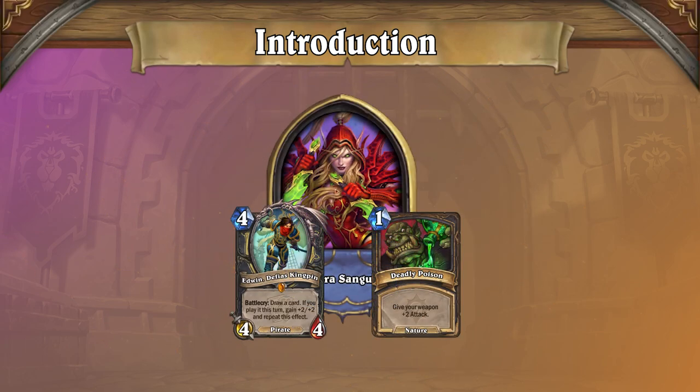Both Thief and Poison Rogue are littering the ladder, making up nearly 60% at the highest ranks. Honestly, at this point, it's more surprising when your opponent isn't a Rogue, and we've come to expect that every match will find a Rogue in disguise.